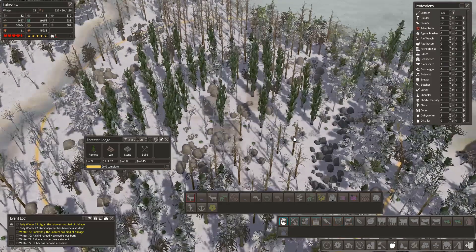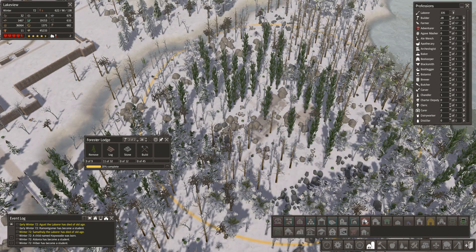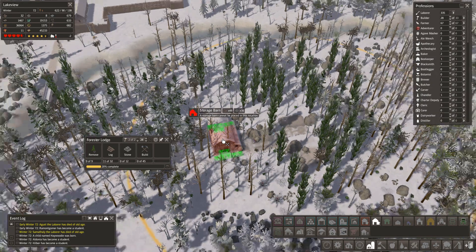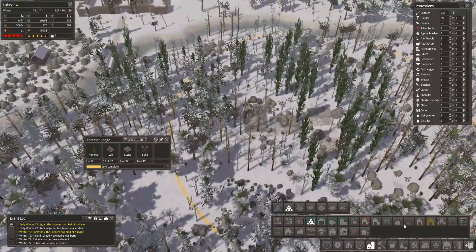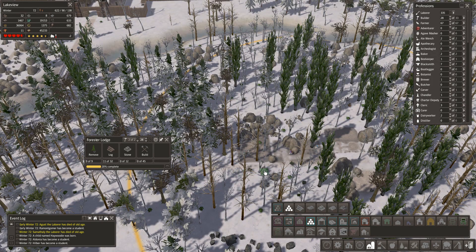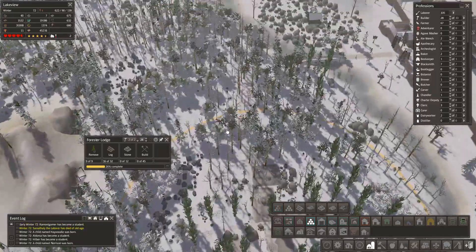Should I go with a charcoal burner or firewood? I think we'll get a small storage barn in as well to keep the trend going. Let's get a barn there. I think we'll put a stockpile in - a small 5 by 5 stockpile. I'll leave space open for a charcoal burner if necessary, but what I really want is a log supply for building.